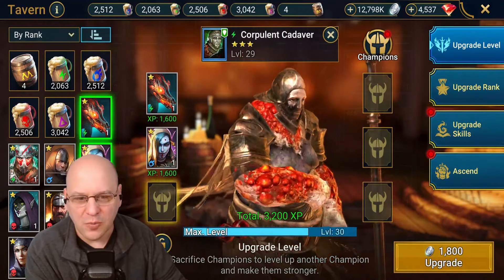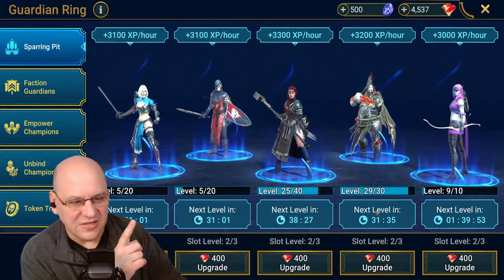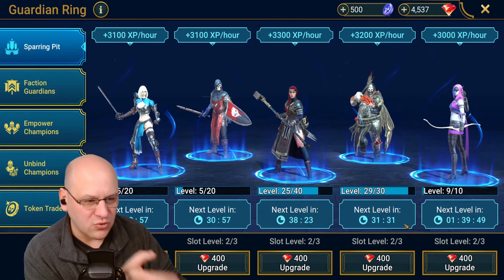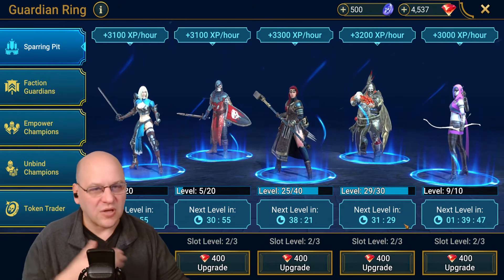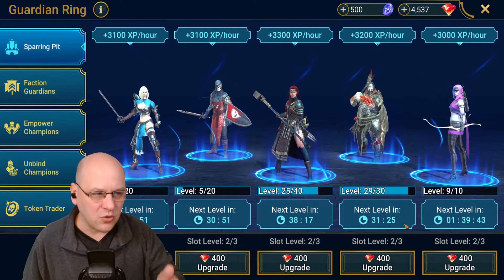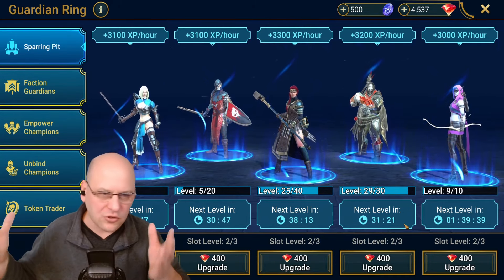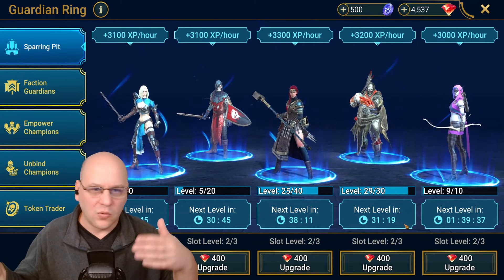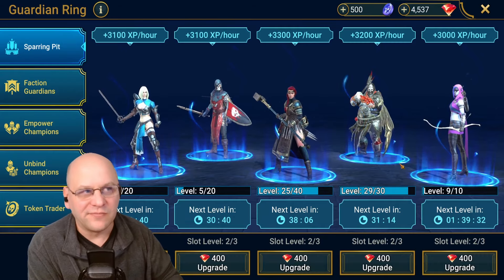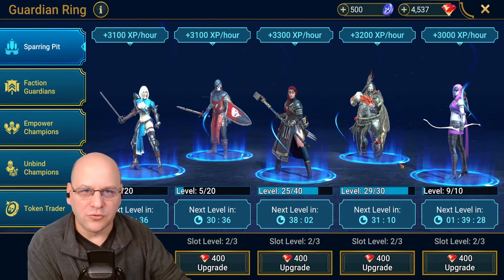If we come over to the sparring pit and throw in a level 29 champion, it's only 31 and a half minutes to go from level 29 to 30. So you can pick the combination of methods that works best for you in terms of your time in game and resource investment — depending on if you're strong with brews, energy, or whatever. Now let's talk about the most powerful and quickest method, which is the brew trick.